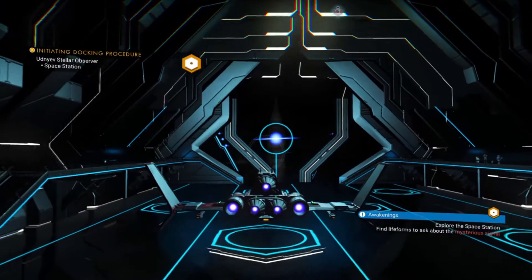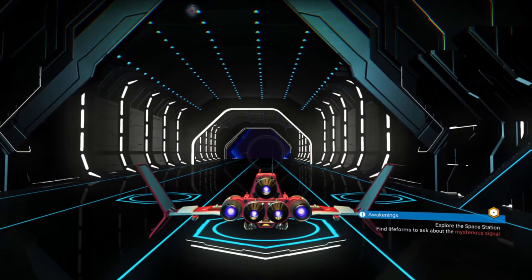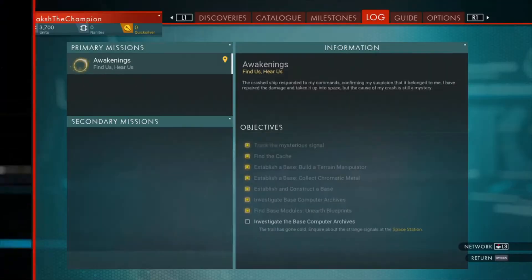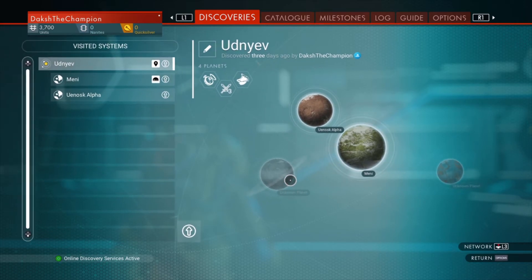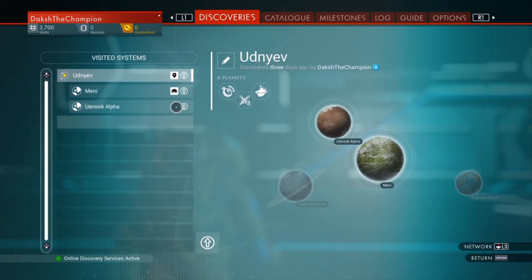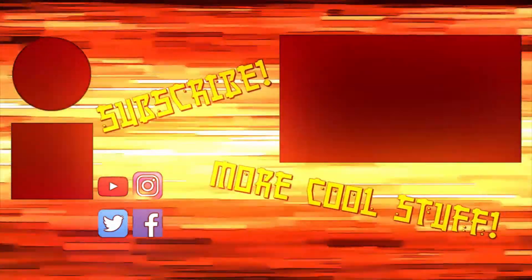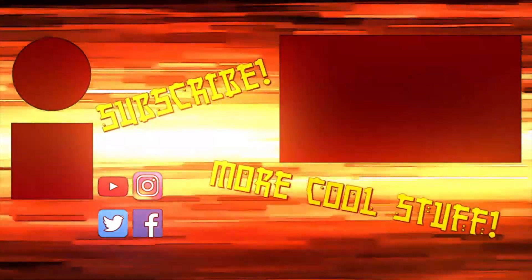I guess we have aliens over here whom we can talk to. I'm going to end this episode right here. It was a bit slow, but we got two tasks done today — building our shelter and visiting the space station, both necessary tasks. In the next episode, it's going to be more of an exploration episode where I explore the other planets in the system. The Udnia system is pretty amazing. Thanks guys for watching. Make sure to leave a like, subscribe to the channel, share this video, and follow my Instagram page — the link is in the description below. Do let me know in the comment section if you liked this video and tell me if you want to see something different in my upcoming videos. Thank you, stay tuned and goodbye.